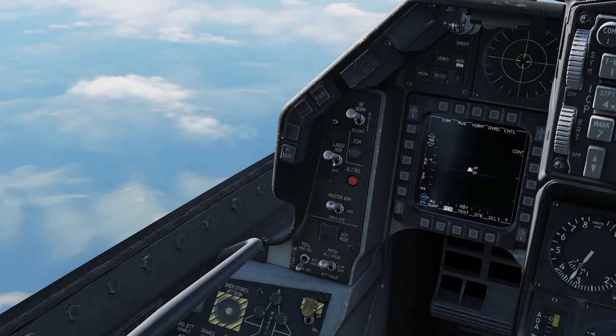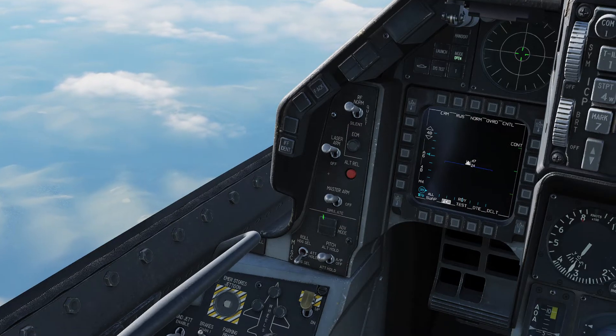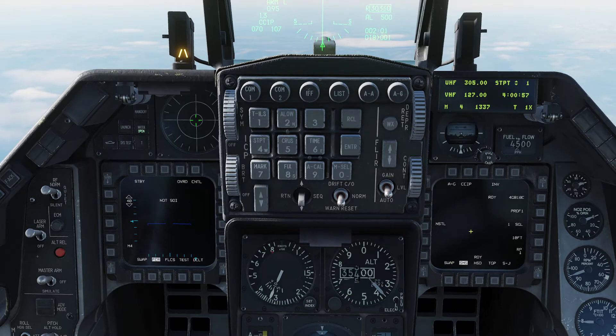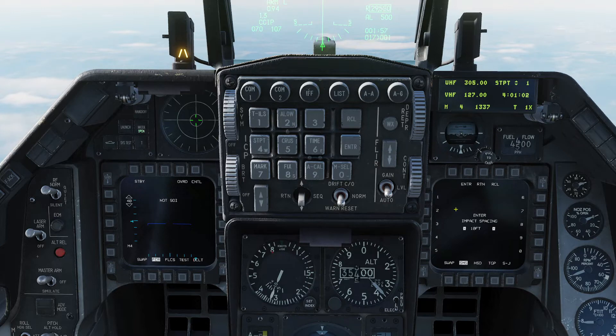One thing we want to do when we're using laser bombs is we want to make sure you flip laser arm on. Master arm needs to be switched on. We're going to switch to our air-to-ground master mode. We've done this before. We're going to launch one pair each time. We'll spread them out just a little bit.